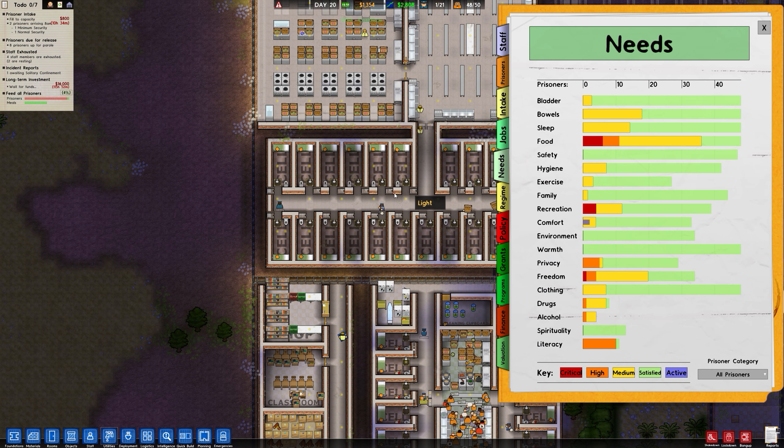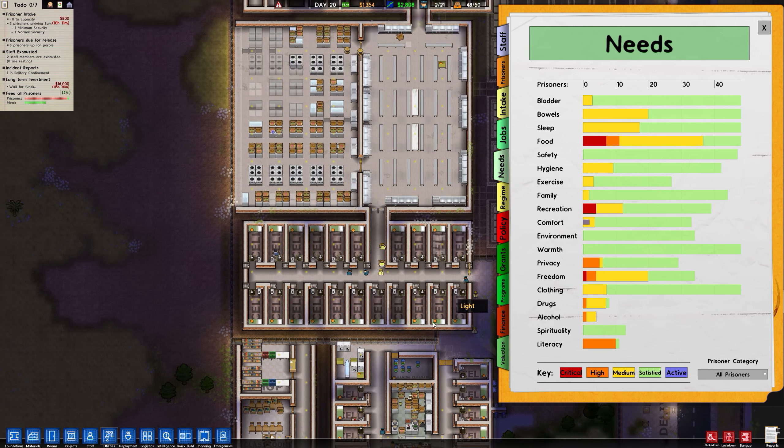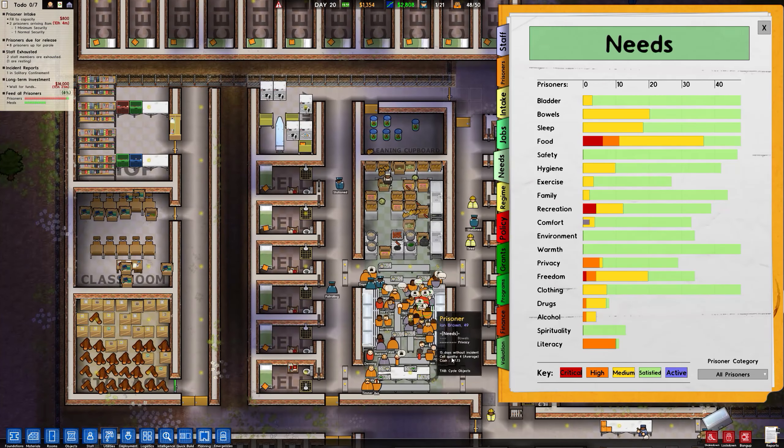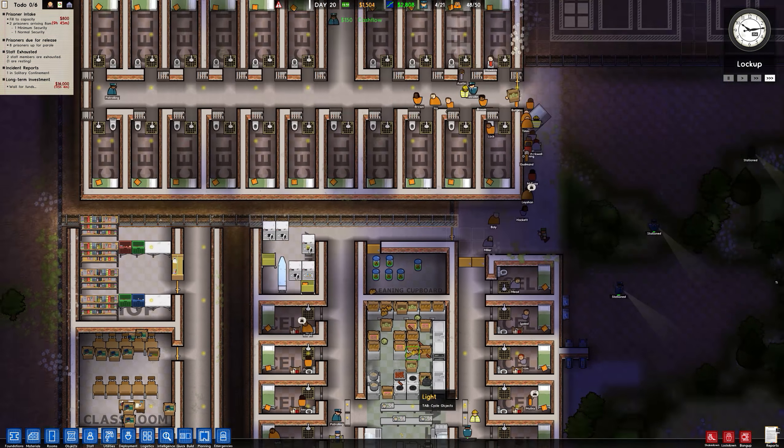How are the needs of our prisoners? Looking pretty good at the moment, actually. The need for food is increasing because at the moment we have a tiny kitchen. Look at all these people. That is an incident waiting to happen right now.